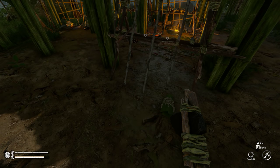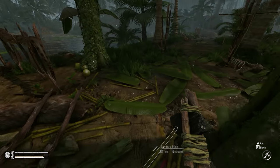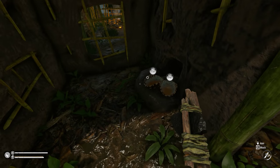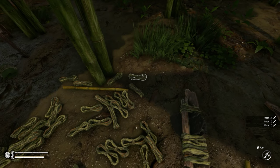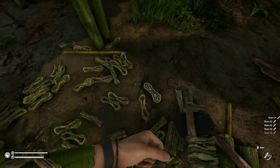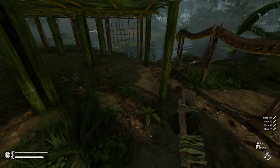Hi guys and welcome back to an episode of Green Hell. He's decided, and there is something I actually want to do. I decided that I'm gonna make a new base on the other side of this island. I'm not gonna destroy this one.